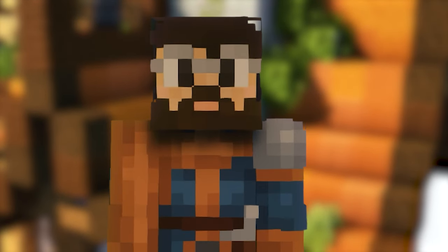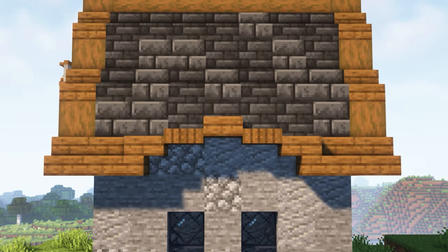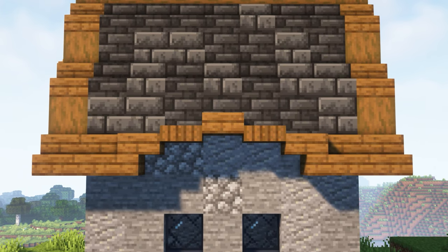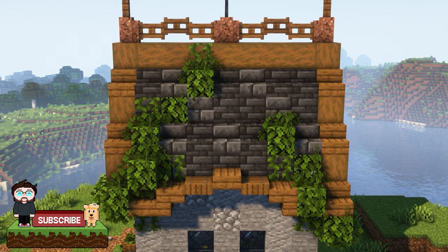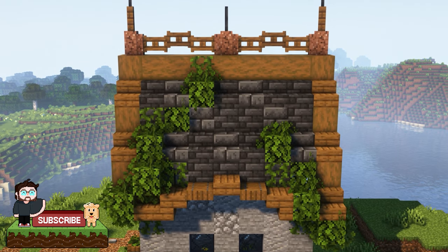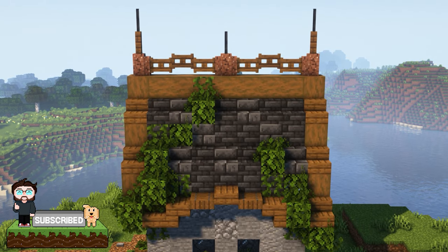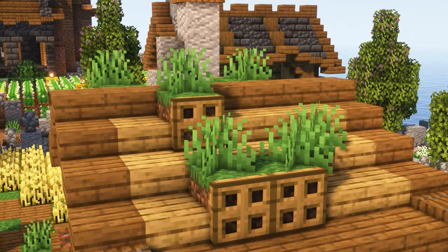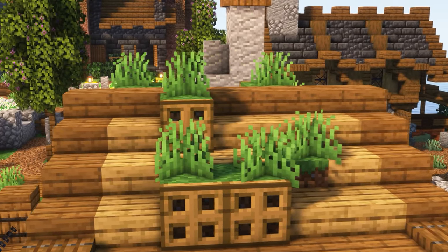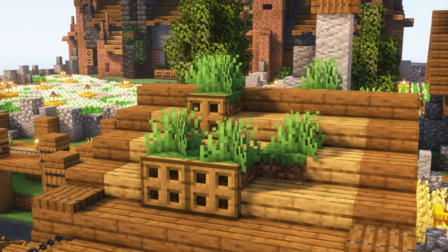Now we're going to move on to some more advanced roof detailing tips. One thing I love to do is add some extra shape to my roof trim - experimenting with different shapes here can lead to some really interesting roof designs. Adding some texture to your roof and adding some leaves is another great way to add detail, and don't be afraid to knock out some of the blocks for your leaves. Another detail I like to add are rooftop plant boxes, a great way to add a touch of nature and helps with detailing out the more boring spots on your roof.